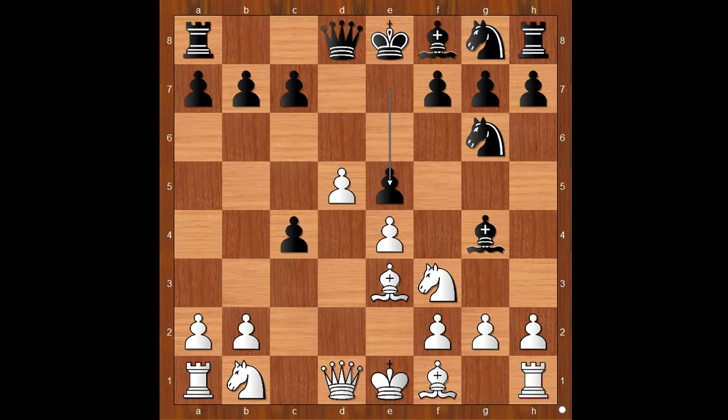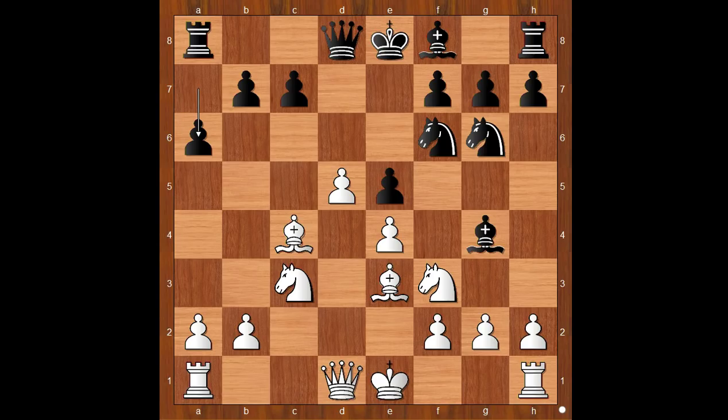Knight to g6, attacking the Bishop. Bishop to e3, e5, Bishop takes on c4, Knight to f6, attacking the pawn on e4. Knight to c3, a6, defending and perhaps intending b5, also preventing Bishop to b5 check by white.